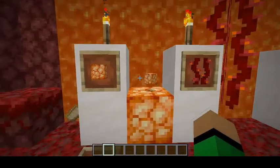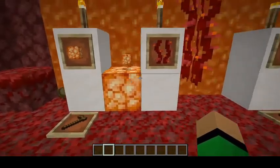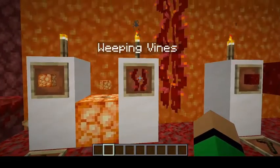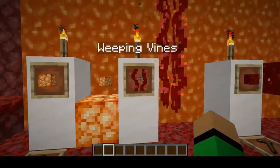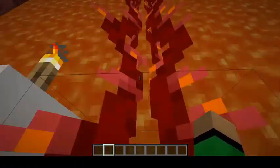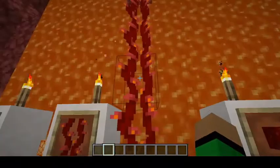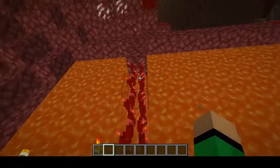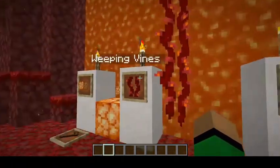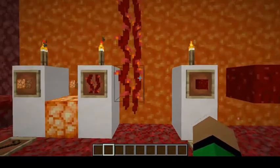Also in the trees, and growing from the nether ceiling, there are weeping vines. They're climbable and grow naturally — you can harvest them very easily. It's nice to have some more vegetation in the nether.